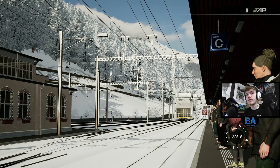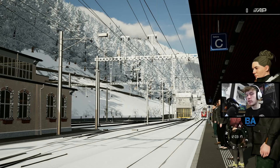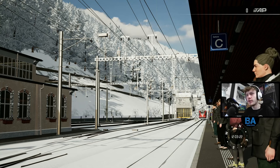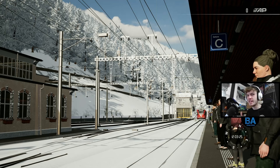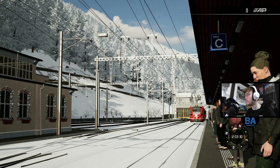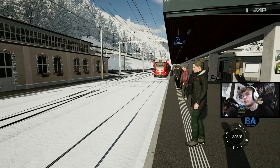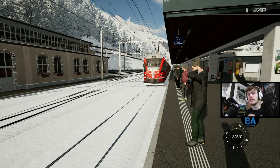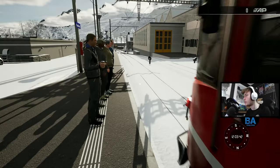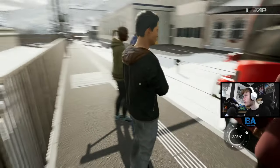Hello everyone and welcome back to another Beneath the Line video by Rivet Games. We're at Poschiavo, sort of the midpoint of the route, and we're going to be taking the Bernina Express for a journey down to Tirano. We're doing it in the snow, which is sort of what you picture this route to be.